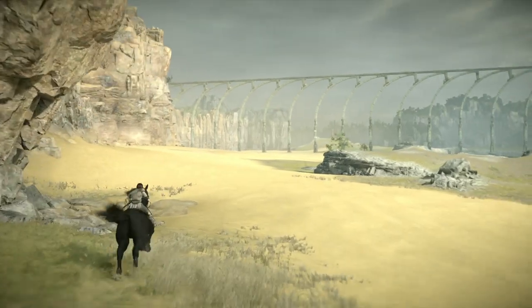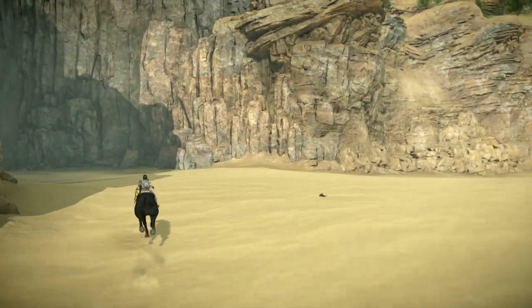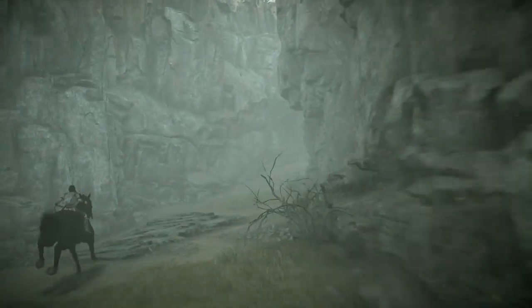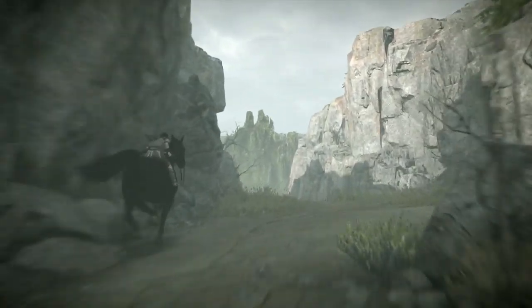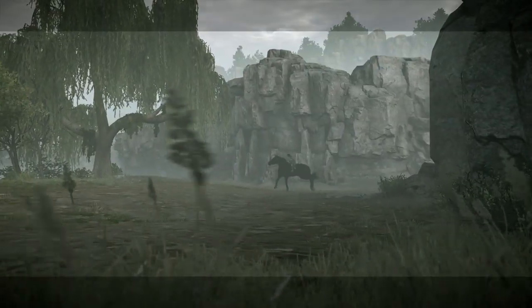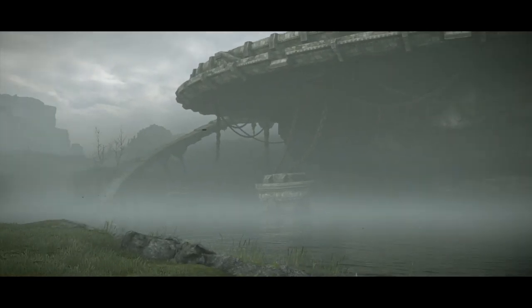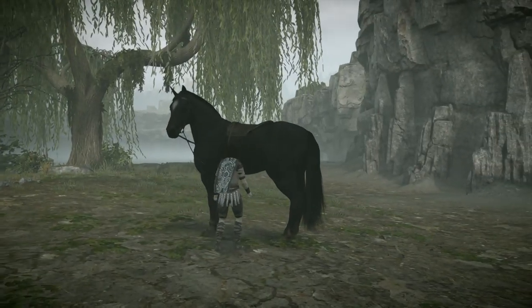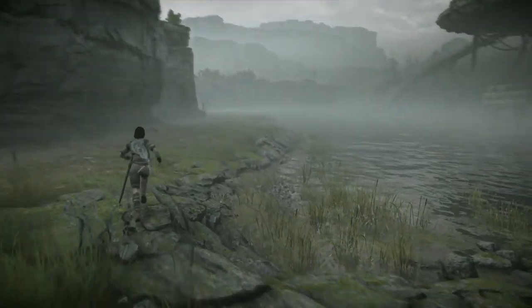Now we're going to backtrack a bit because the point of the third Colossus is actually over here. There are two ways you can get to this one, but this is the most direct one. I believe if you go around these mountains there's another path, but this is usually the one most players take, and I think it's also the intended one. I'll leave Aggro here — you can press Circle on Aggro and she'll stay. Fine, Aggro. Stay here; I'll go defeat a Colossus.